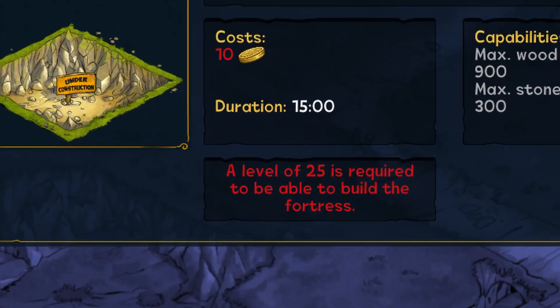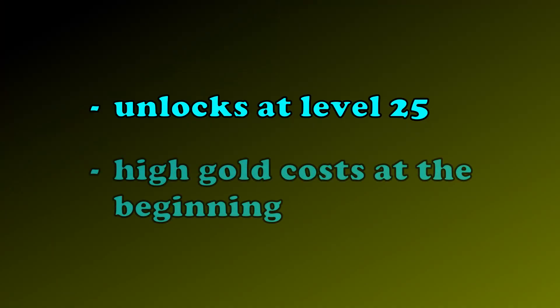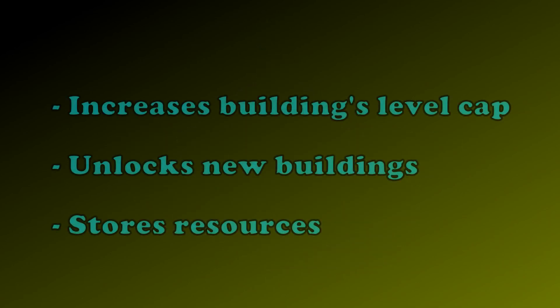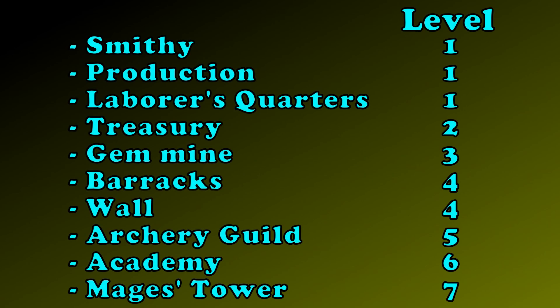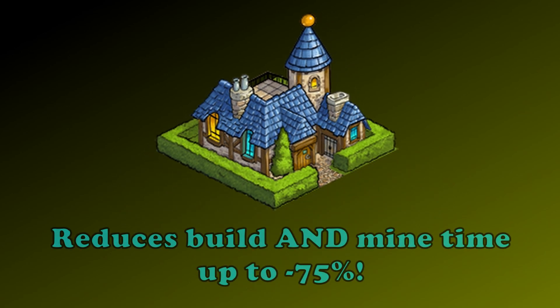The fortress is unlocked at level 25. For the beginning, it really is crucial to save up some gold because upgrading buildings is incredibly expensive at this point. The main building increases the level cap of all buildings and upgrading it also unlocks new buildings. Here you can see a list of that. The laborer's quarters reduce build time and they really are crucial for progressing fast in your fortress.